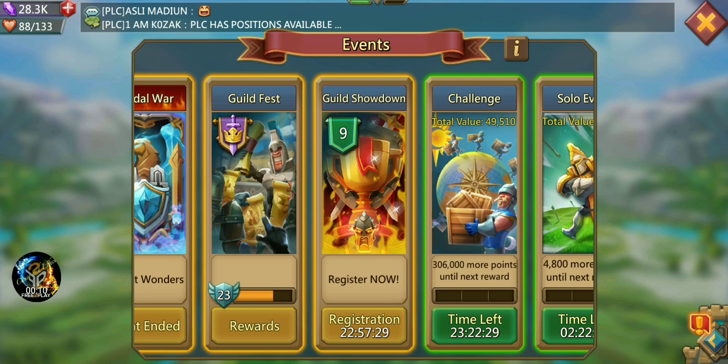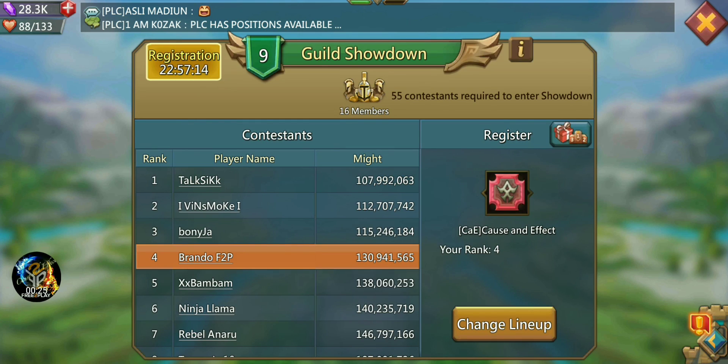It is time for a brand new event. We gotta register for this new event called Guild Showdown. We have 24 hours to have players of your guild register. It looks like CAE is in Guild Showdown Rank 9.